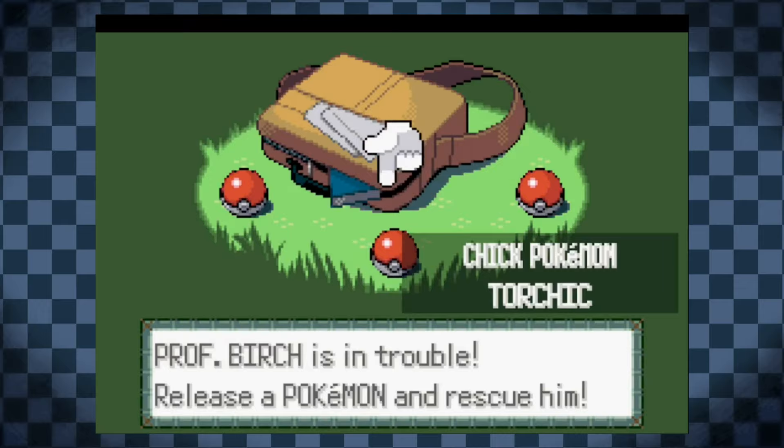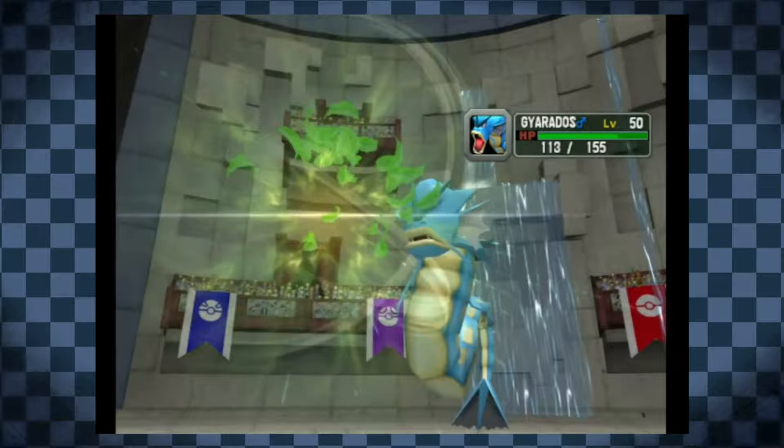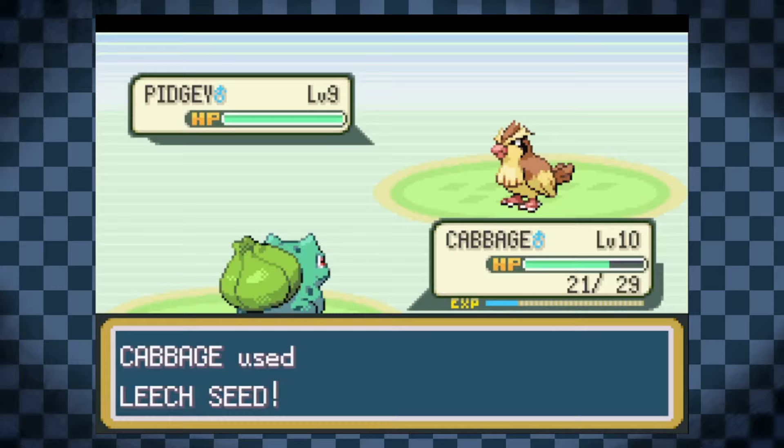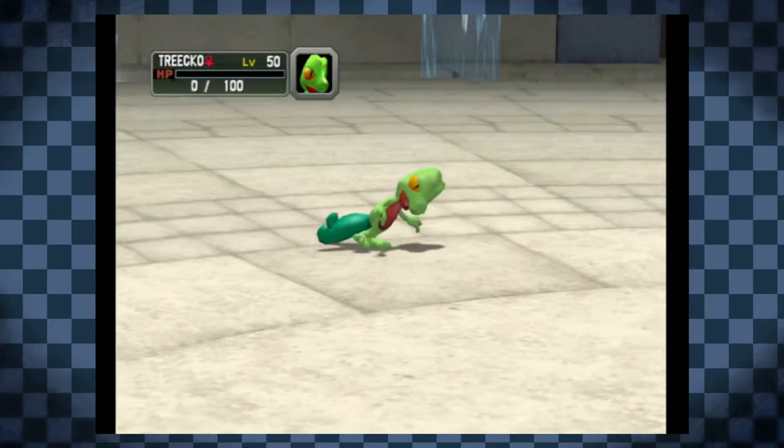They're typically the first designs we see going into a new generation, and so they set up the expectation of what's to come. Starter Pokémon have to look reliable, be full of character, and also showcase just how much potential they'll eventually unlock. These are the designs players will probably spend most of their journey looking at, so they have to do a lot of heavy lifting, and the significance of that makes them daunting to approach.